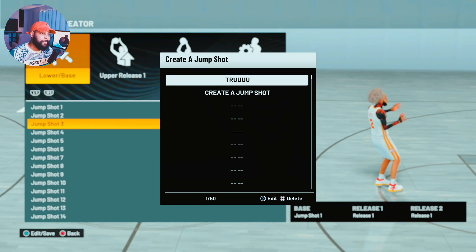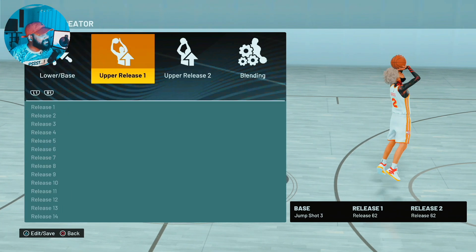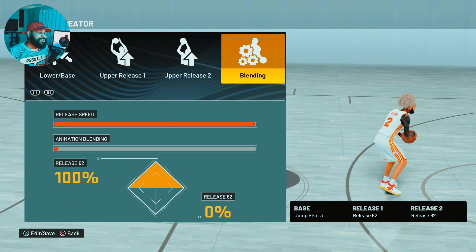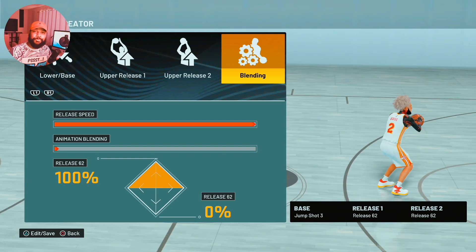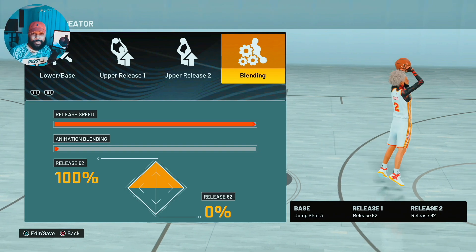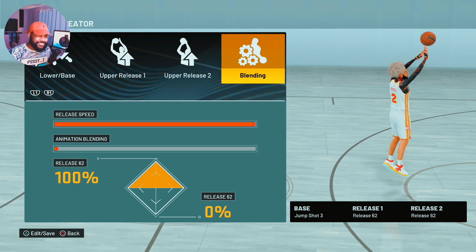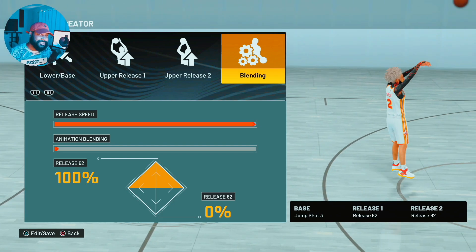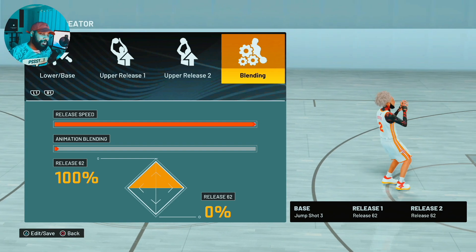I got this jump shot called 'True' for y'all boys. You're 50 on a play shot, man, and you're so used to Base 98 from last year and the year before. You can't function this year because Base 98 is trash this year — they kind of made the jump shot sluggish, like everybody shoots like Luca.